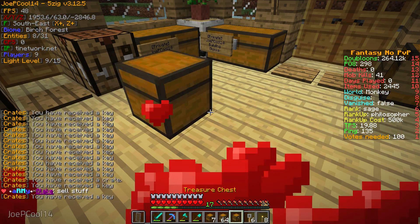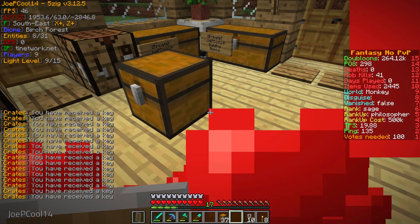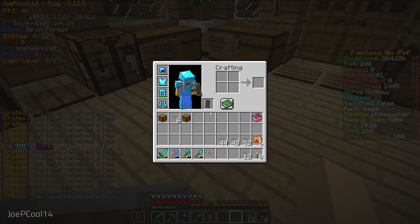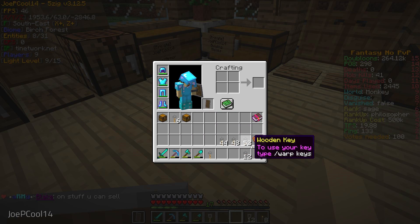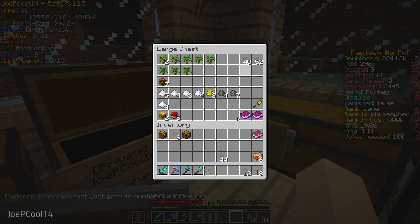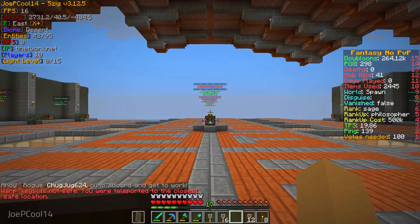They're still on 1.12.2, which is a bit of a downside but not really the end of the world. Still clicking to get rid of all these things. I only got one boat swing key, which is actually kind of surprising. These wooden keys I'm going to save for opening on my own time because those aren't very interesting. The iron keys and gold keys I'll leave alone; I'll open the diamond ones now.